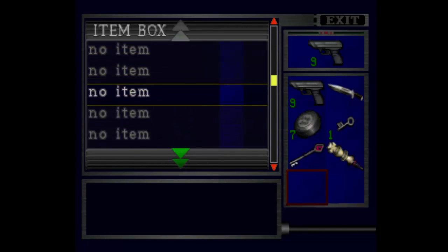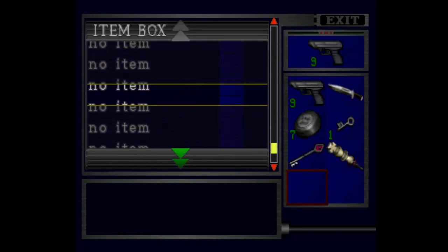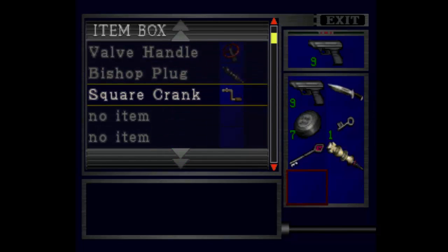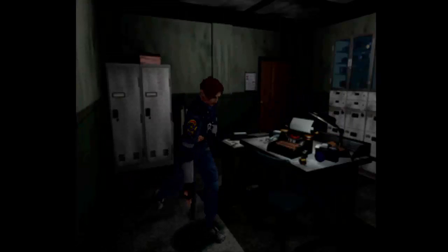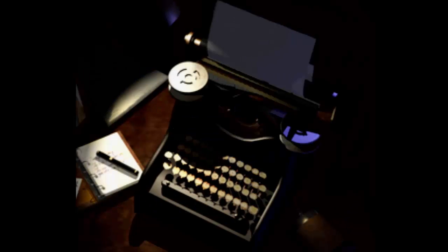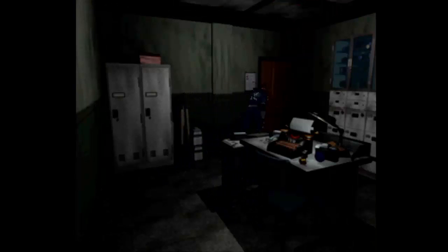Square crank. Shotgun shells — not quite useful yet. I haven't found the shotgun itself. Yeah, perhaps the square crank will be useful soon. I'd call it an intuition, but yeah. Sure, I'll use the ink ribbon. Oh, no — never mind. Yeah. If I'm good at all, I'll be good like this.